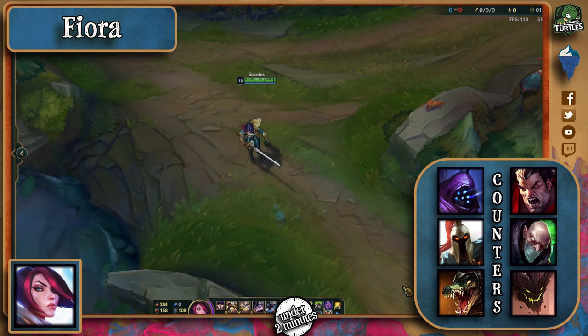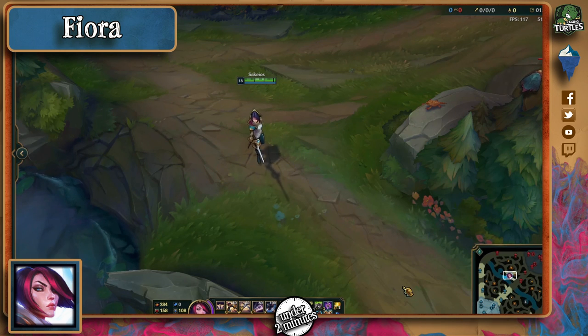Darius, who can out-damage her pretty easily in the early game, Singed if he can wait out her Riposte before throwing her back, and Malphite if he doesn't get Riposted from his Q or ultimate, make other good counters too.